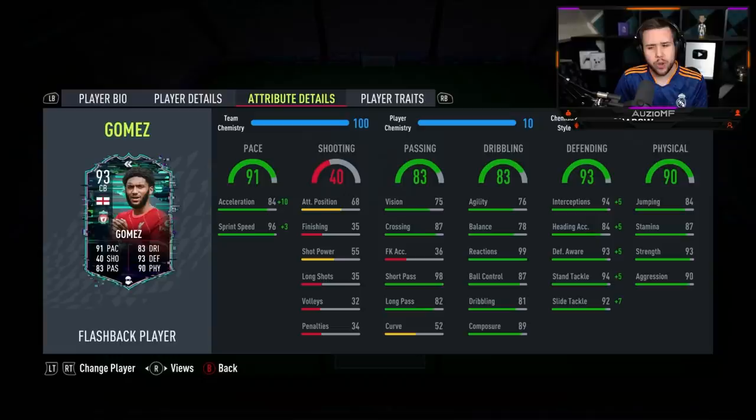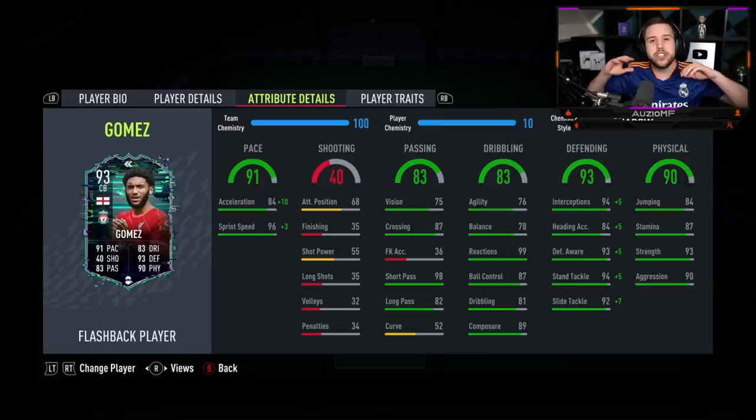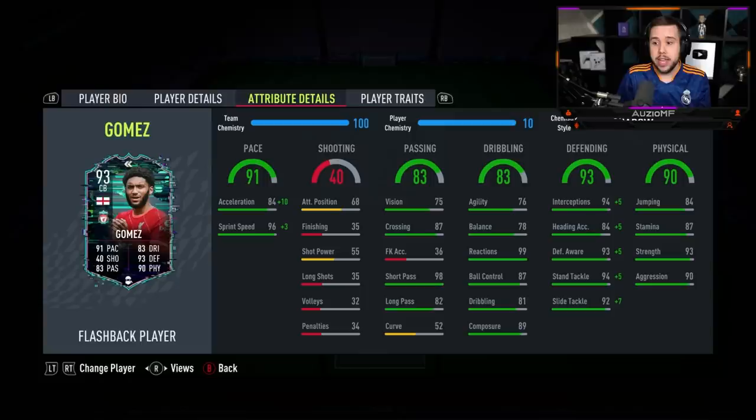His passing ability — 98 short passing looks incredible. The 82 long passing looks pretty good and the 75 vision is pretty good as well. The passing looks very nice for a centre back, but the long passing doesn't look like anything insane. He doesn't look like he's going to play those over-the-top through balls very consistently, but we'll give it a go and see.